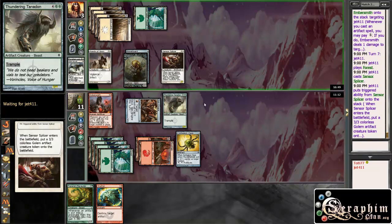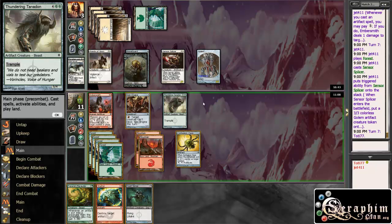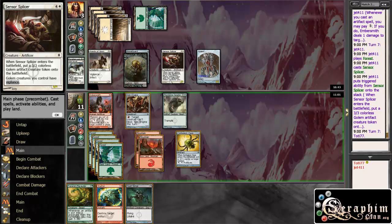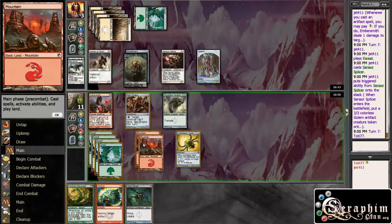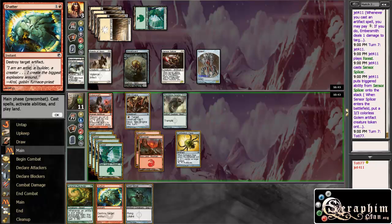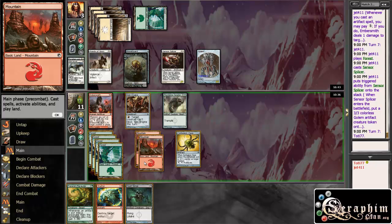Moll Splicer — fair enough. So now actually this doesn't look too good for him, because I can Volt Scourge this guy away. I Volt Scourge that guy away and then I make two guys unblockable. Now I have to Shatter the Golem. I Shatter the Golem, I Volt Scourge this guy away, I make this guy not be able to block and then he's kind of in bad shape. Yeah, that sounds about right.